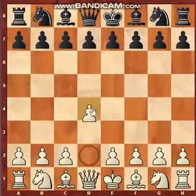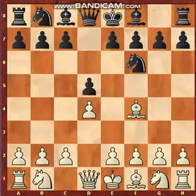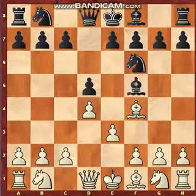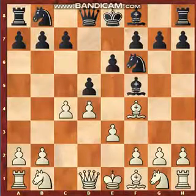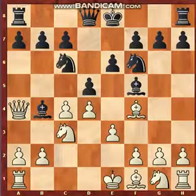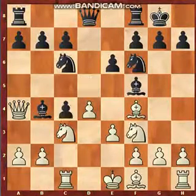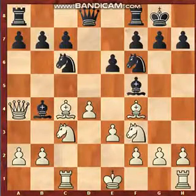Karjakin starts with d4, knight to f6, bishop to f4, d5, b3, bishop to f5 — these are all opening moves. Then bishop to b4, queen check, knight to c6, knight to f3, castling, rook to c1, d takes pawn and bishop captures pawn to a6.